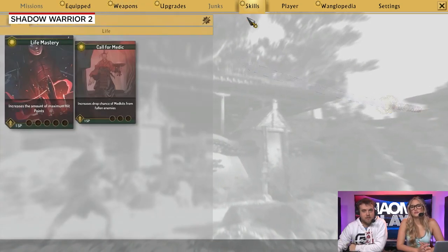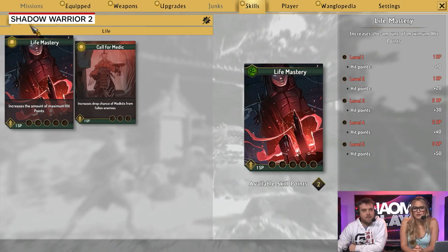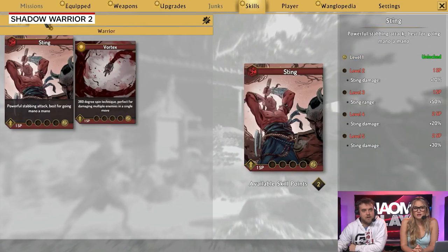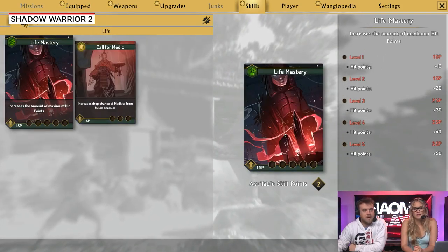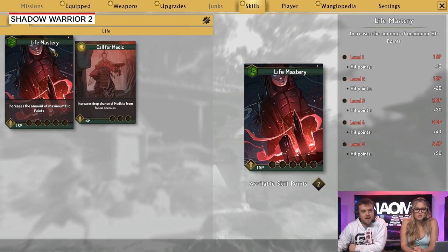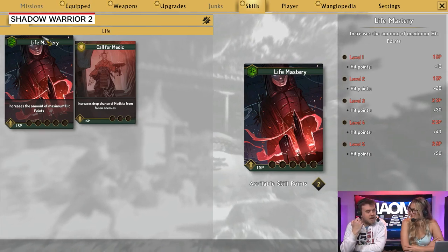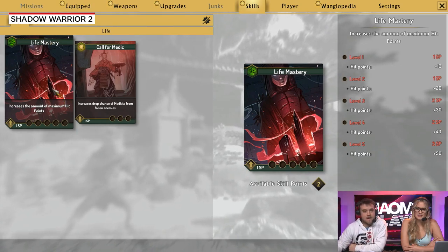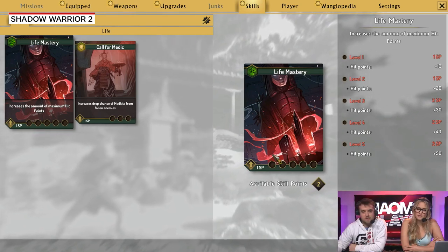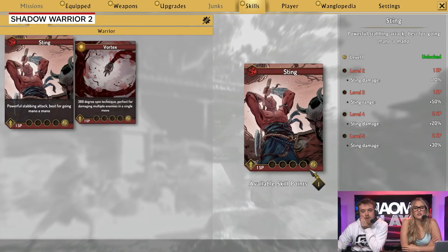This is the progression system of Shadow Warrior 2 — I think it's a little different than how it was in Shadow Warrior 1. You have different tabs: life, warrior, powers, and resource. If you want to be someone who gets up in enemies' faces and goes straight melee, you'd want to invest in life. And I also really like the sting attack, so I'll put another point into that as well.